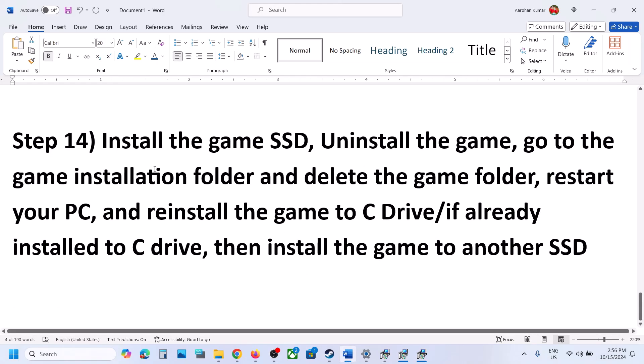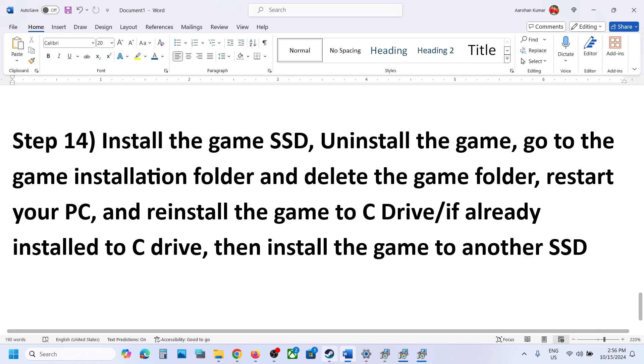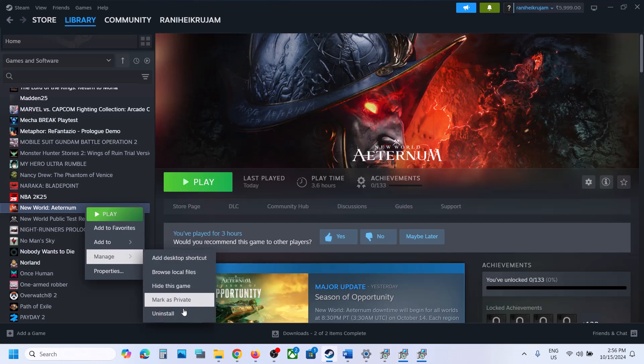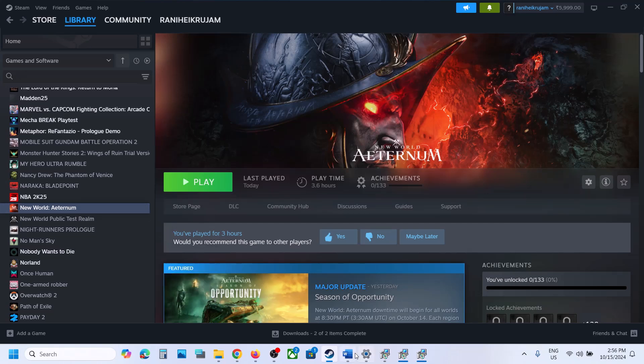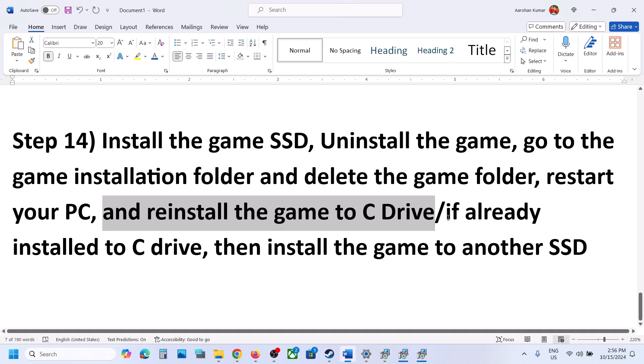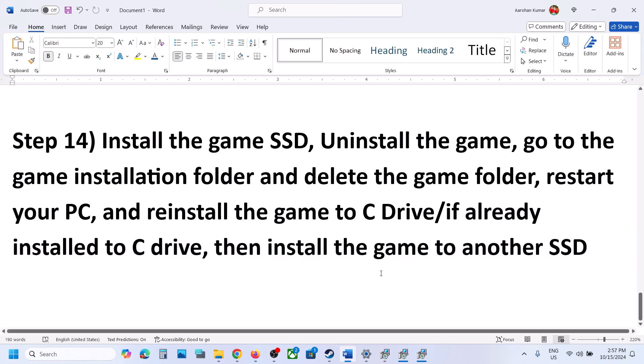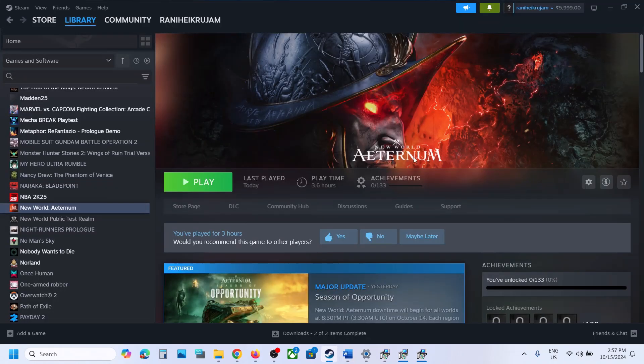The last step is to uninstall and reinstall the game — install it to an SSD. Right-click the game in Steam, select Manage, and click Uninstall. After the uninstall, go to the game installation folder and delete the game folder. Restart the computer, then install the game to C drive — make sure C drive is an SSD. If the game is already on C drive, try installing it to another SSD. One of the steps shown in this video should help you get the game running on your Windows computer.